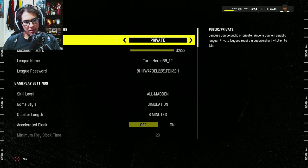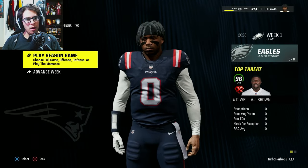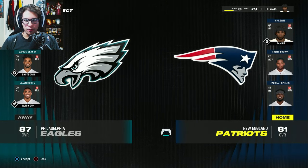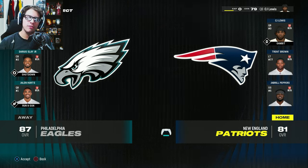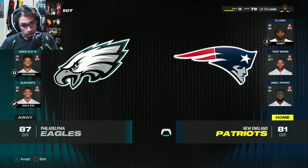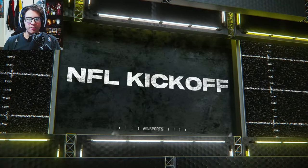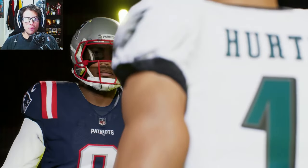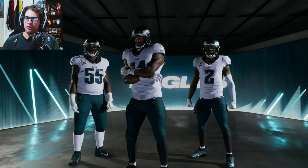All Madden simulation, eight minutes, no accelerated clock — we're good. Unless I get into the game and I'm patrolling the whole team, then we're not good. Let's head into this game against the Eagles. Let's see if we can rewrite the season for the New England Patriots and maybe make a playoff appearance. Here we are at Gillette Stadium to open up this brand new NFL season — Jalen Hurts against rookie QB CJ Lewis.